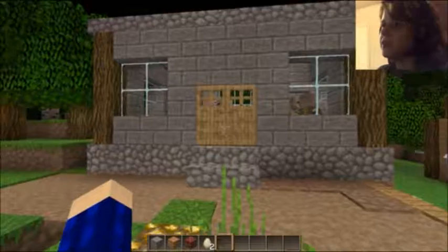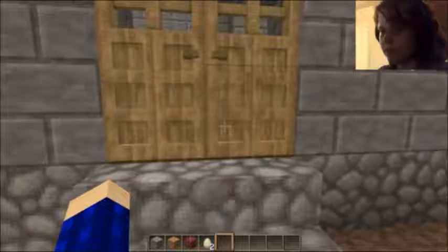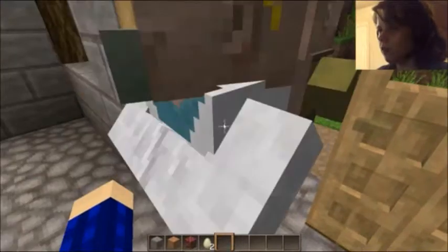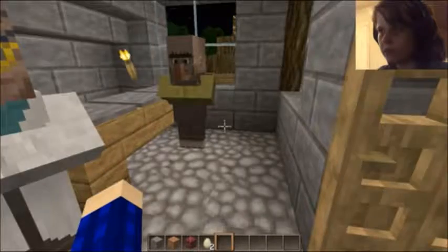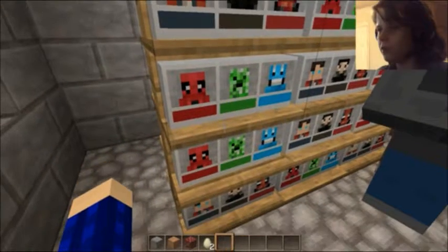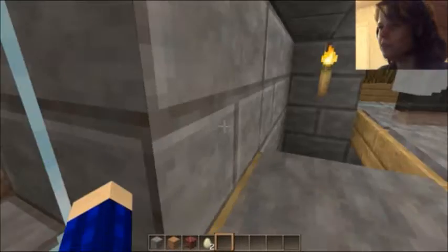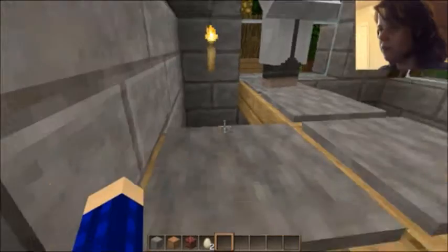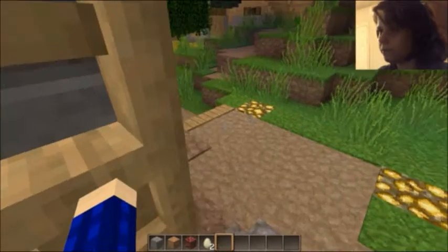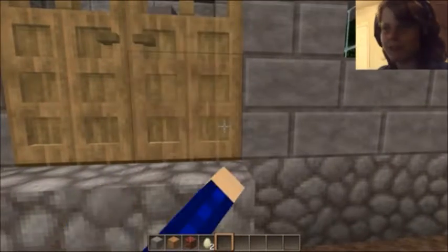You see this building here? This is the mini head shop. You come in here — when you have the mini head mod installed you can come in here. And as you can see there are little mini head shelves — they're adorable. Generally there will be a villager behind this counter that you can buy mini heads from. Mine are just kind of roaming around everywhere. Let me see if I can find one for you guys to see.